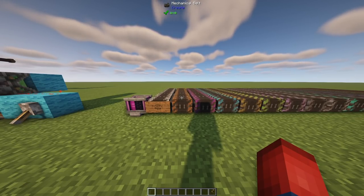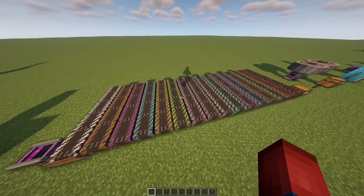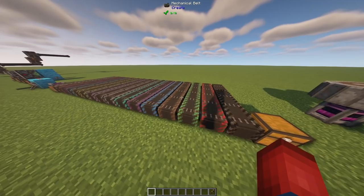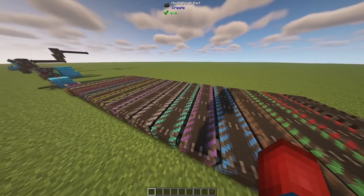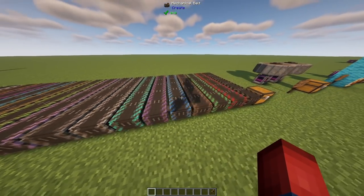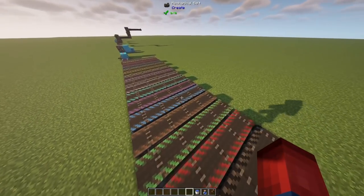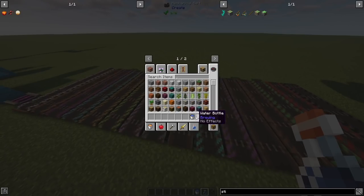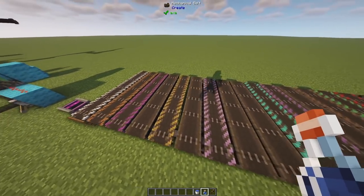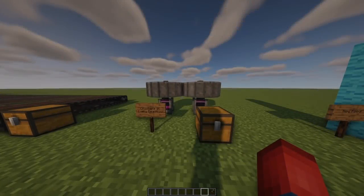Now I think this is my favorite part of this update — we finally have colorful belts! All the gearboxes and belts I've placed everywhere can now be color-coordinated. All you have to do is place down a belt, place down a piece of dye, and apply it onto the belt. To remove the color you simply click with something that has a liquid in it — a water bucket or water bottle can remove the dye without breaking the entire belt.